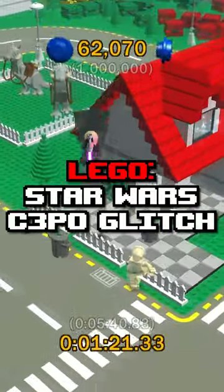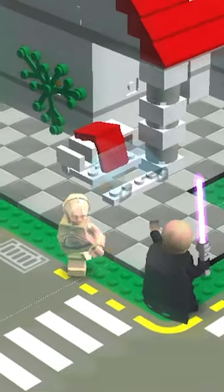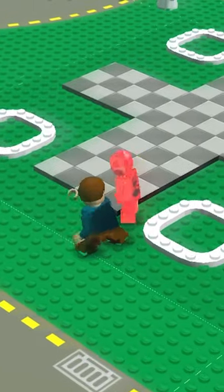LEGO Star Wars 2 has an interesting and pretty useful glitch revolving around C-3PO. One of his unique properties is that when damaged, he'll lose a limb, and on the surface, it looks like the only thing this affects is his walking speed.